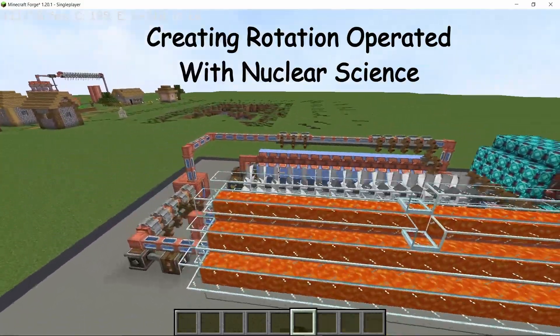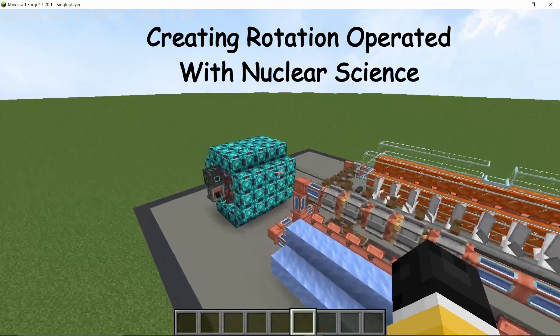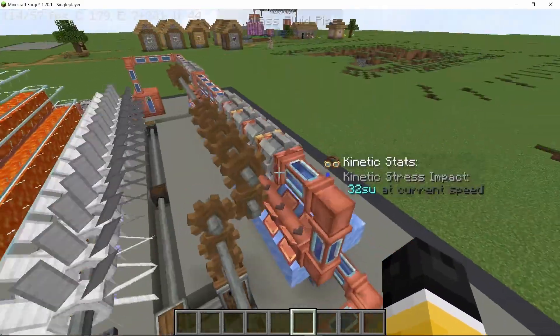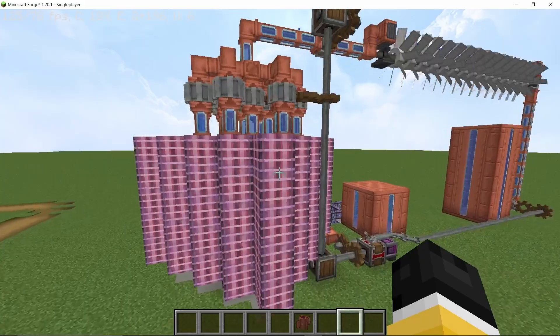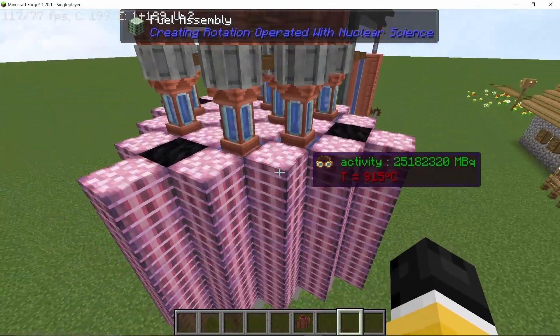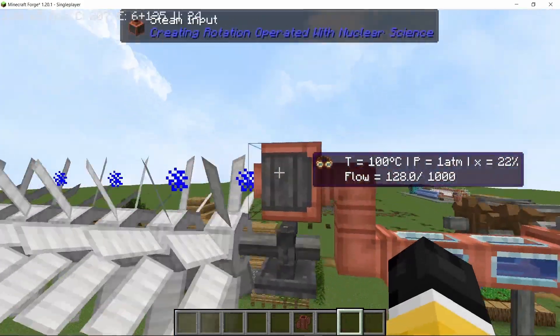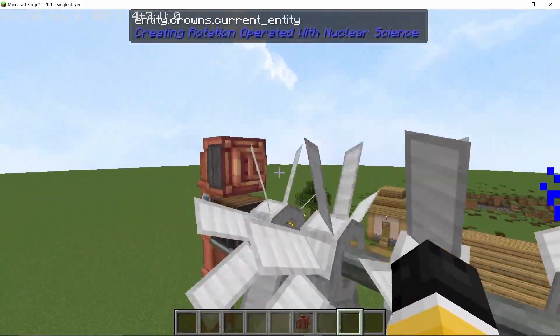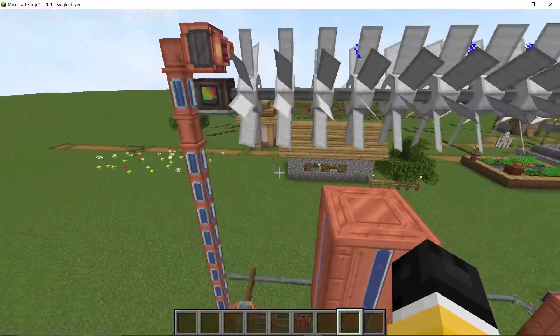This is a new Create mod add-on called CROWNS, which stands for Creating Rotation Operated With Nuclear Science. As the name suggests, this mod adds nuclear reactors along with components like the heat exchanger, which can be used to make multi-stage boilers and condensers. Using that you can produce steam which can then drive turbines and produce a lot of stress units. There are also new mechanics like the dryness factor and compression of fluid, so let's get straight into it.